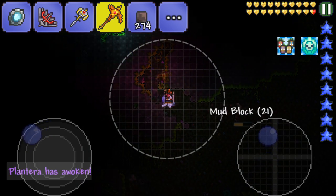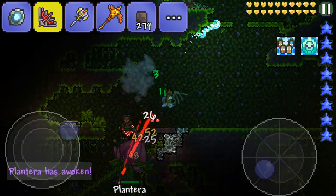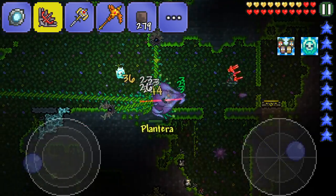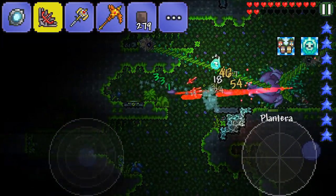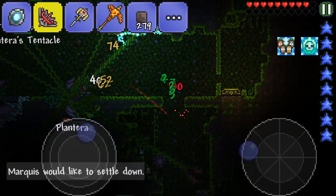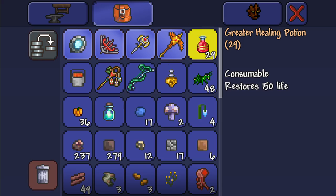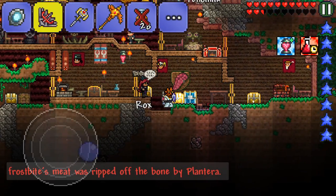We got a Plantera spawner — of course we're gonna try and fight it! I mean, if we die, we die. Planteras have definitely been buffed — they used to be so much easier but now they're just annoying to fight. See how much life that takes off me? I'm not wearing the best armor but it takes off so much. I can barely survive when it goes into rage mode. Come on — I think I'm gonna die. Yep, I couldn't do anything there. Things like that happen when you kill plenty of Planteras.